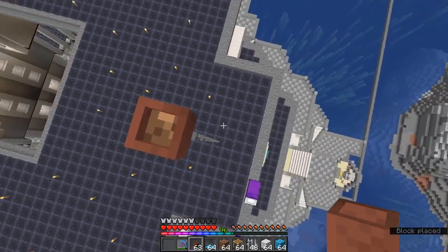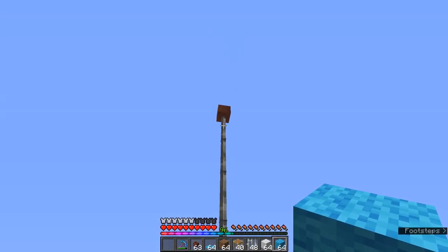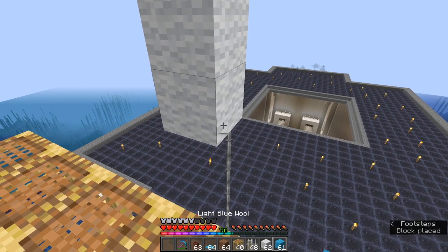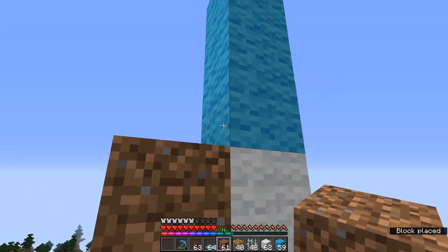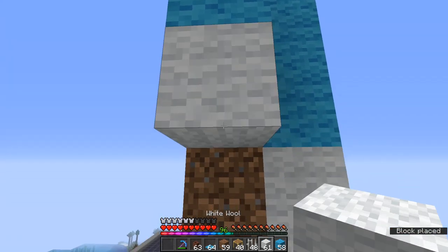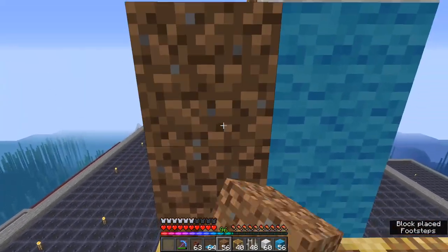Now we're going to drop down. You probably want to build yourself a platform so you can safely get around near the top of this to attach the flag. I've given myself a little platform to work. Come down to the second iron bar underneath the plant pot. We're going to go blue, blue, blue. Then two whites. And a blue. That's our first strip of flag. With our next section, we're going to pop out one from it, but this time only five high. Then go blue, white, blue, blue, white. This next bit is going to pop out once again, but this time only for four: 1, 2, 3, and 4.